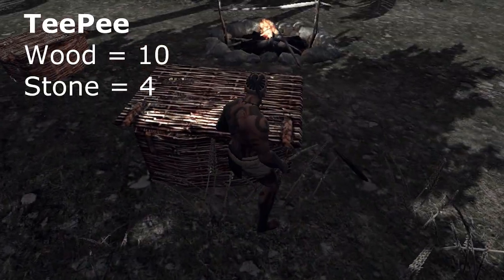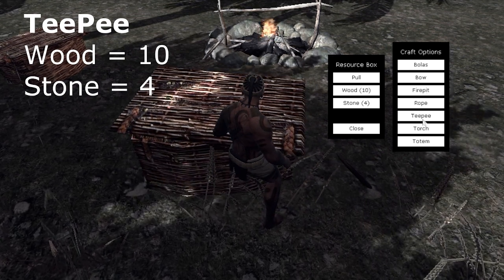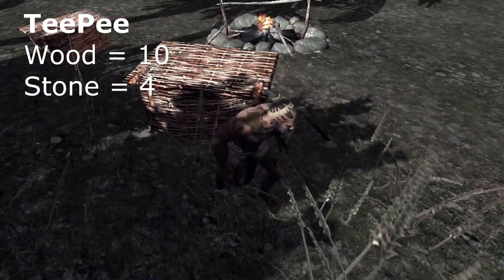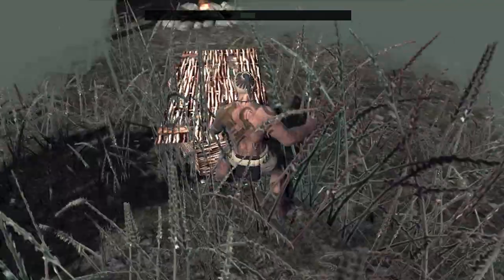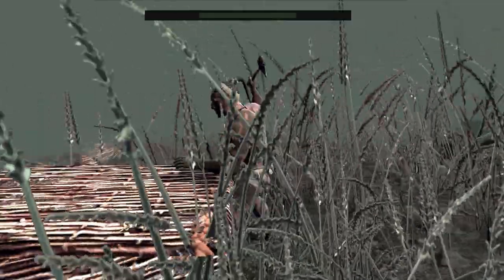Next we have our teepee — make sure you face the way you want the door to face. It requires 10 wood and 4 stone. You can click and pull to move the resource box back, then left click to release it. We're going to place the teepee here — you can see how huge it is compared to us. We didn't want it right next to the fireplace.